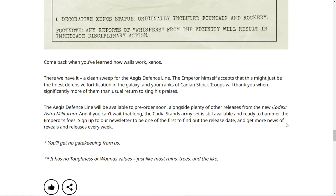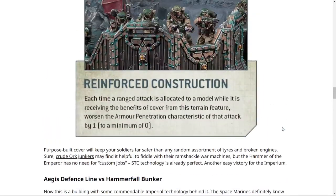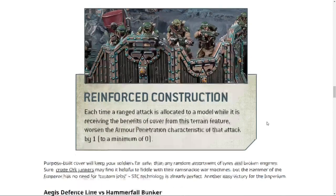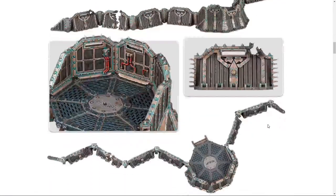The Aegis Defense Line will be available for pre-order soon alongside plenty of other releases from the new Codex: Astra Militarum. It's 40 points in-game with the armor of contempt rule — worsening AP by one — which is really powerful for guardsmen and tough units alike. Think about Ogryns behind this wall with minus-one AP and minus-one damage, or Bullgryns already at a 2+ save getting essentially the armor of contempt rule. You can build some pretty durable units in what would otherwise be a fragile army.